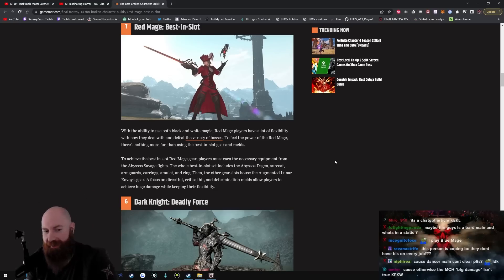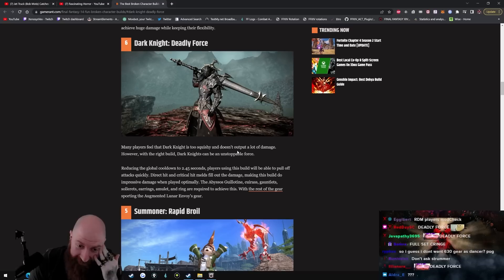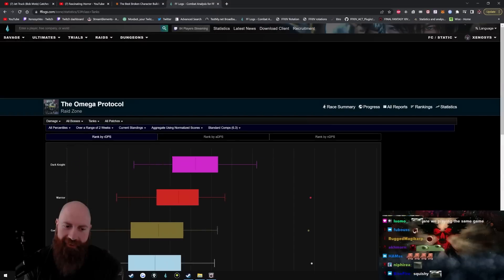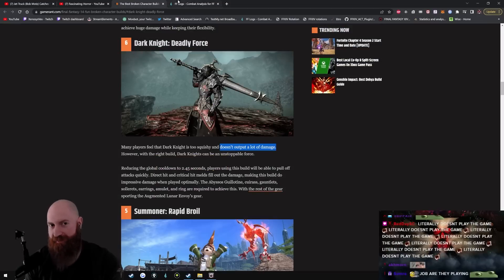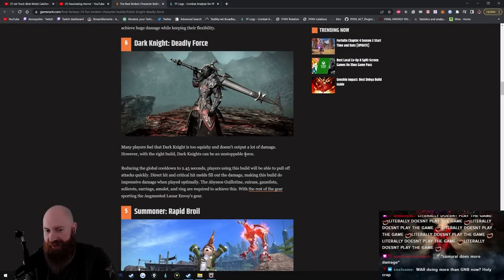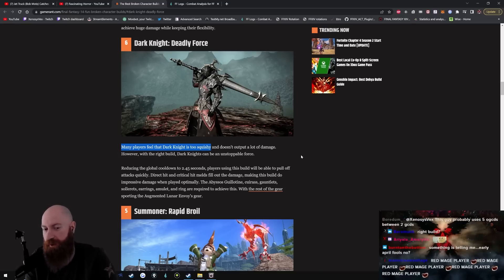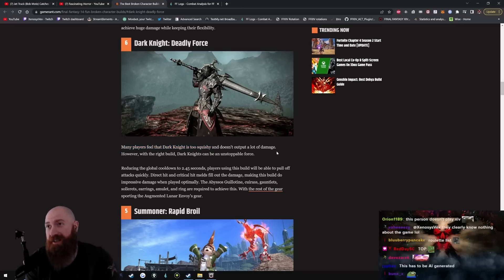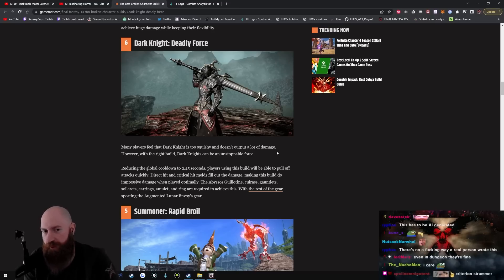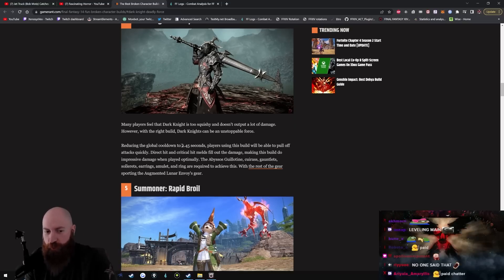Dark knight: deadly force. Many players feel that dark knight is too squishy — I mean, no. It doesn't output a lot of damage — whoo, it's even worse. However, with the right build, dark knights can be an unstoppable force. I feel like this person only does dungeons, because dark knight is so powerful in TOP. It's absurd how powerful dark knight is in TOP and also DSR. I would say the hardest content for dark knight is actually leveling dungeons.